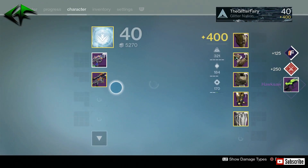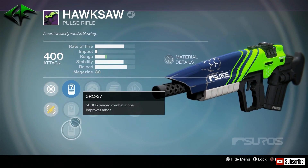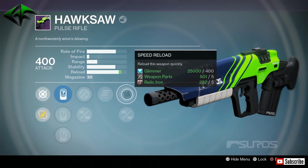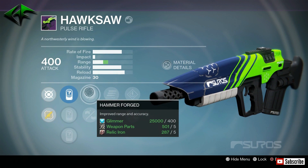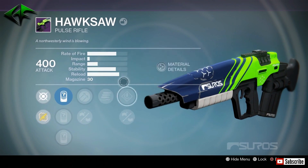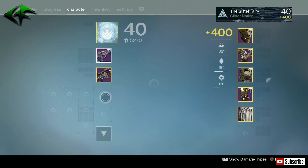Hawksaw! You guys know my Hawksaw is the favorite weapon of all. Let's see what we got: SLO-12, SPO-26, and SR-037. Got Hammer Forge, Pendant Magazine, Secret Round — I've never had Secret Round on a Hawksaw before — Speed Reload, and Reinforced Barrel. Well, I might be switching on my Hawksaw here. Hammer Forged, Reinforced Barrel — the stability is not where my other Hawksaw is, but I've always wanted to have Secret Round on the Hawksaw, so I think we're going to be testing that out for sure tonight.